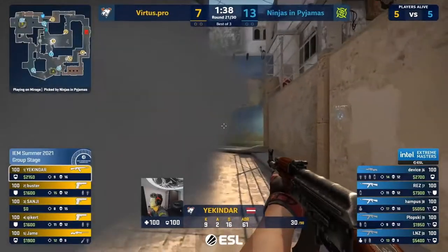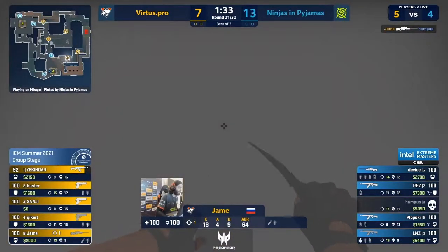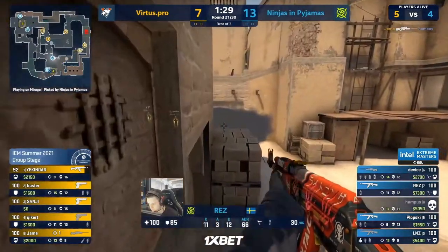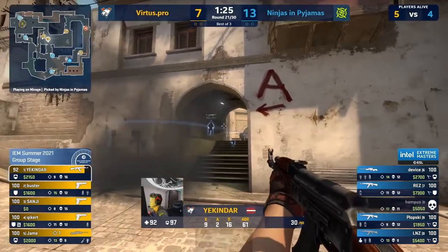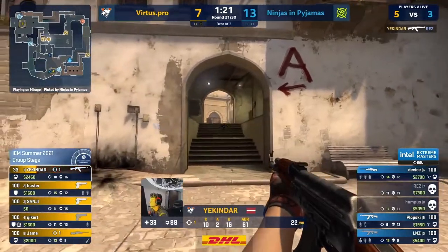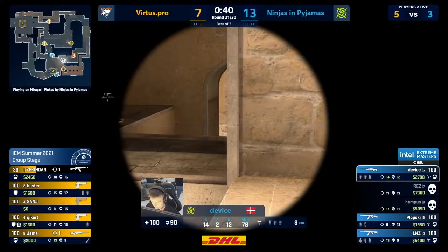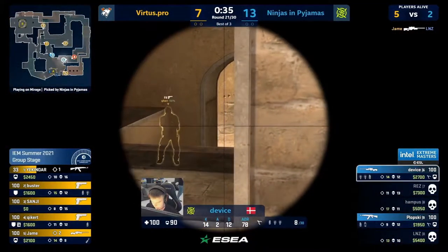Not fully invested — other than Sanji, everyone else can buy next. Jame — that's a hero play, that's more of what we need from VP. Walking through the ramp, smoking, killing Hampus where he stands. Ekinder looking for picks up on the A side — he might get it. Res is coming his way. Lovely stuff — two rifles, two openers here for VP.